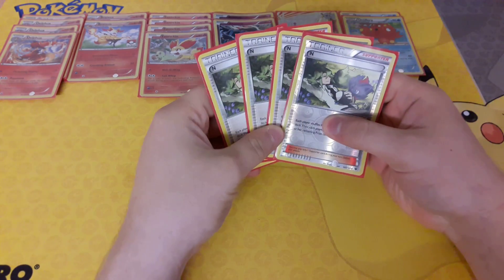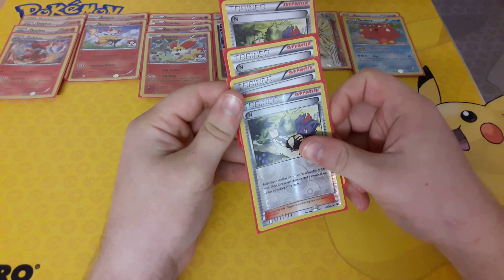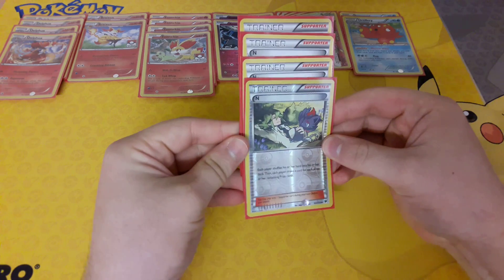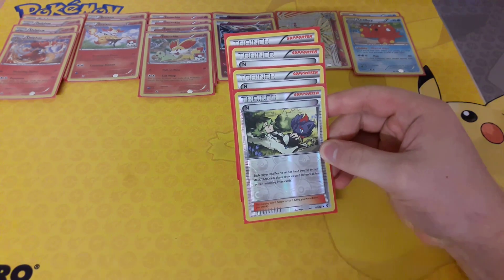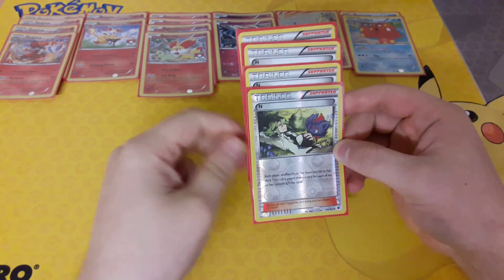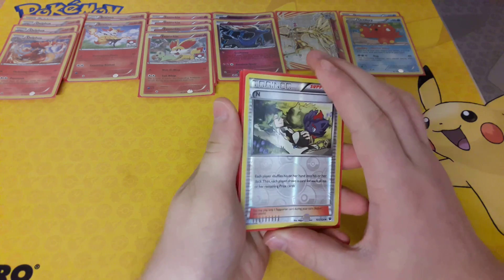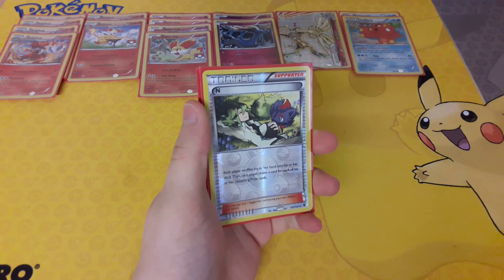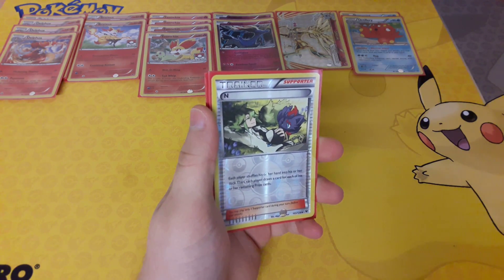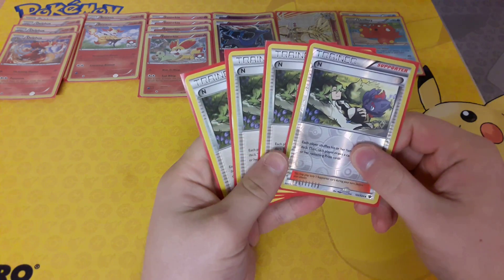Next up, we have 4 N. This is majorly different compared to the last build — it used to be 3 Shauna, 2 N, 1 Sycamore. Now we've got 4 N. With this deck you've got enough acceleration with Xerneas's Geomancy, and you don't want to make it worse by playing too many Sycamore, because if you do you're going to deck yourself out. The majority of your deck is energy, so if you Sycamore repeatedly you will lose all your cards.